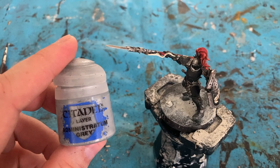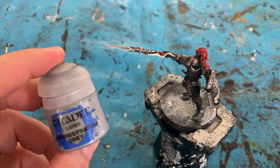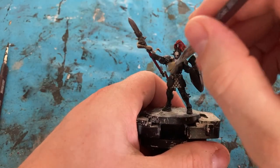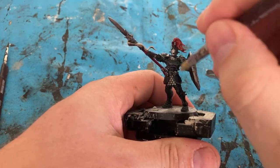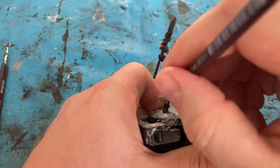The final color: I'm just going to use Administratum Gray as a dry brush on the black armor. With my small dry brush I'm just going to pick up the areas of armor on the edges.